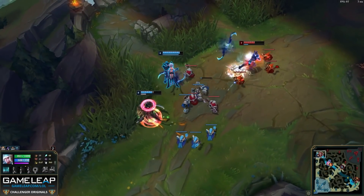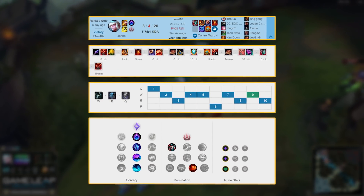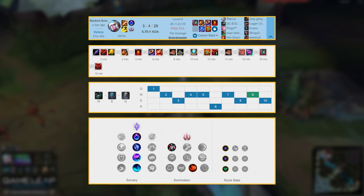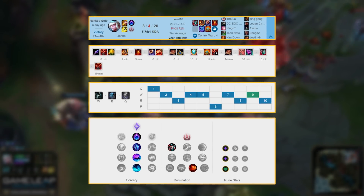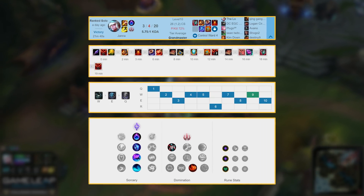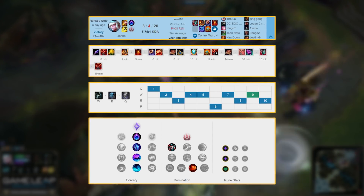As we get into the gameplay, just a quick second to talk about runes and items. This is your rune page: full mobility with Celerity, Water Walking, and Relentless Hunter. We are all about ditching the top lane as soon as possible so we can roam around the map. Movement speed is the priority.